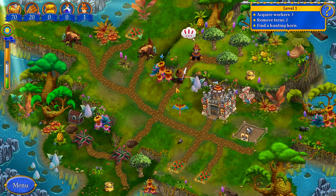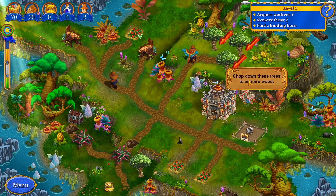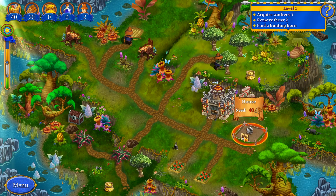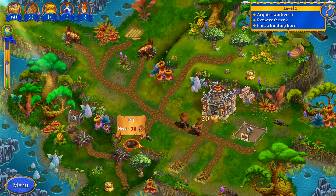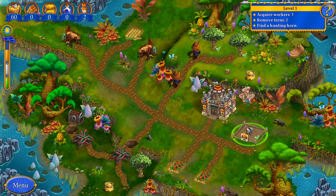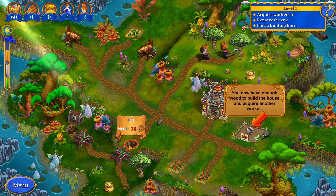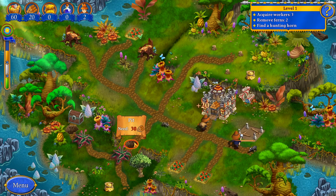This way everything's taking so long. Thank you so much for saving me. You're welcome. Alright, now we gotta chop down these trees so that we can build this house and get ourselves another worker. And then we're going to move here to remove this pit. Let's build a house and then we'll remove the pit.